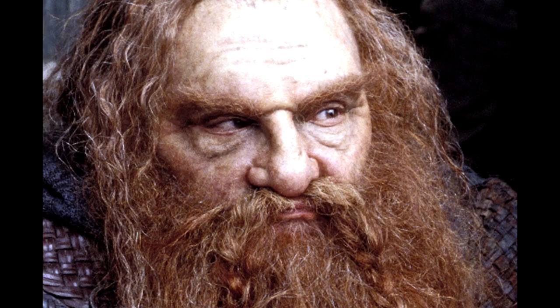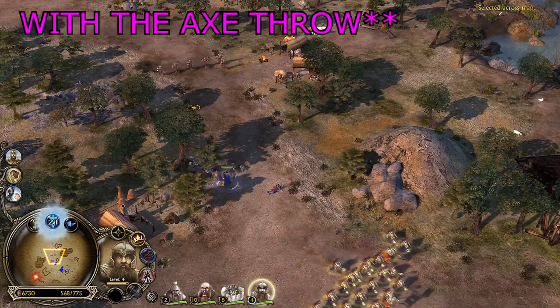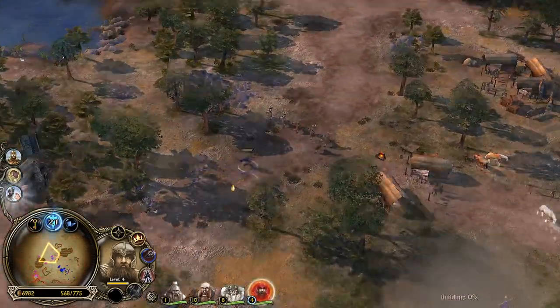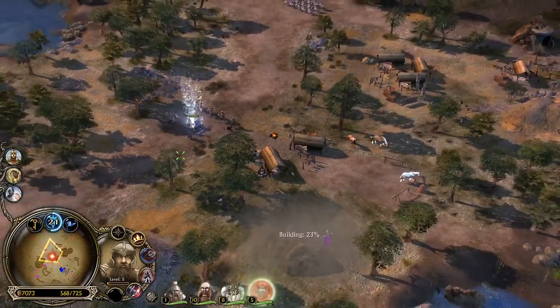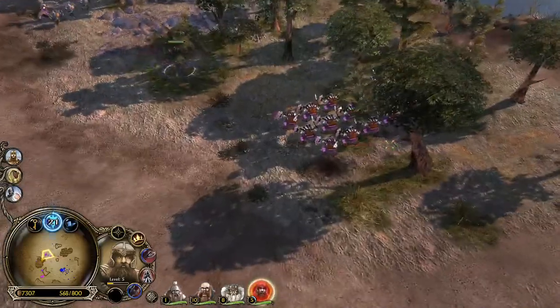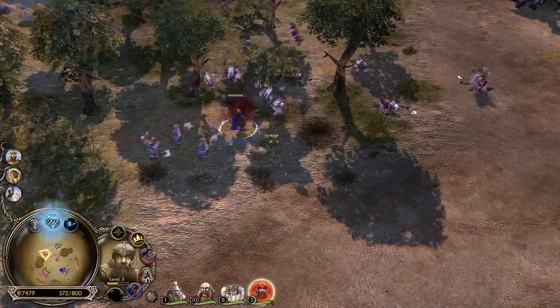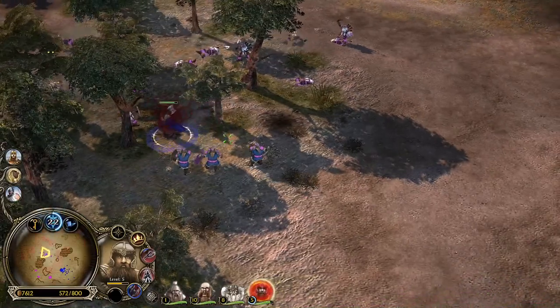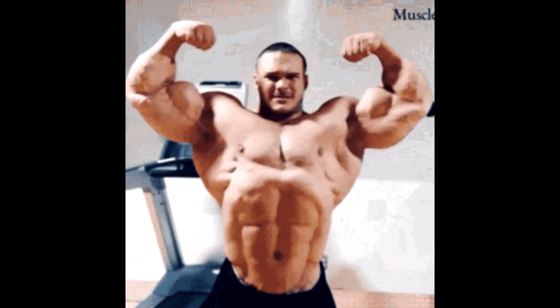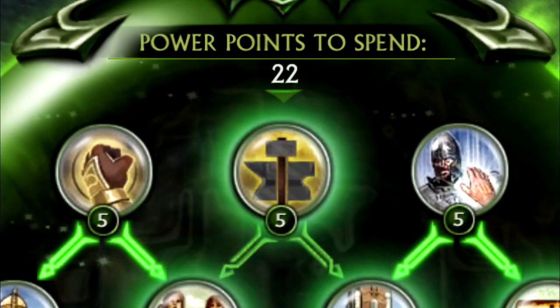Gimli is basically a one-man army. He provides leadership and the splash damage addition in patch 1.09 doesn't hurt. His abilities include a leap attack which is very effective, and probably most importantly the Slayer ability, which Gimli gets at level seven. It's very strong if you want to take down a hero or a building, and he can indeed wreck an army all by himself.